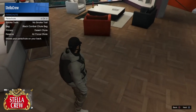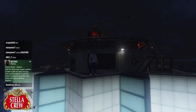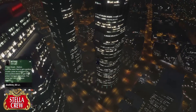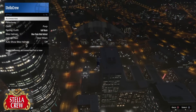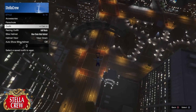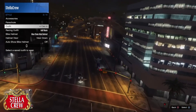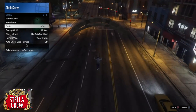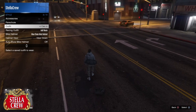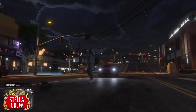No tryhard is complete without a parachute or a duffel bag. To add the duffel bag, go to a tall building wearing the outfit that has the duffel bag, jump off, and pull your parachute. Then open your interaction menu, go to Style, and hover over the CEO outfit. Once you land and throw your parachute on the ground, click that CEO outfit and it'll transfer the duffel bag onto it. Drop it and hit CEO — done! That's tryhard outfit number two. Thanks for watching, subscribe and drop a like.